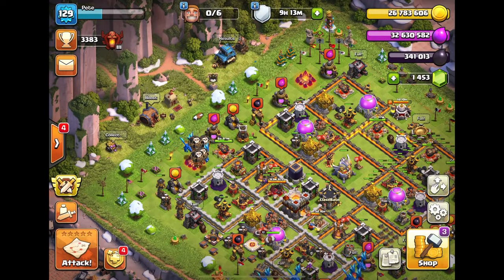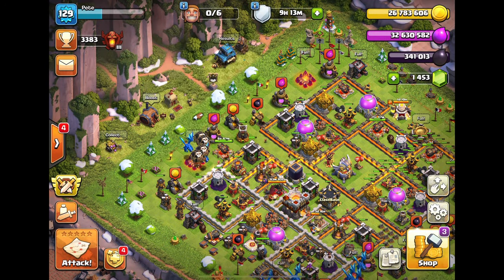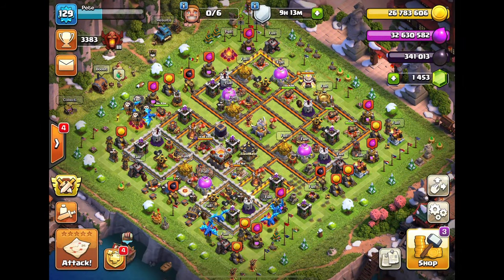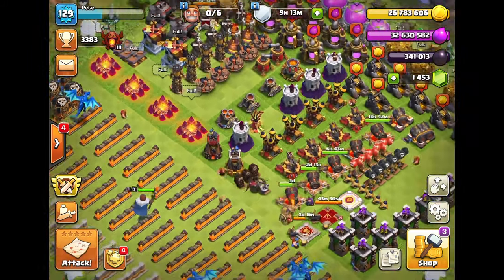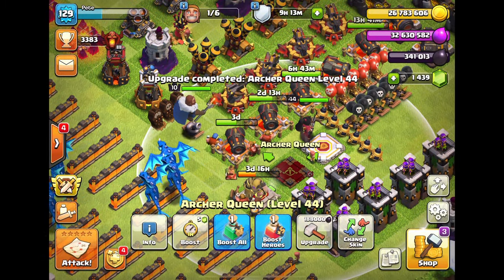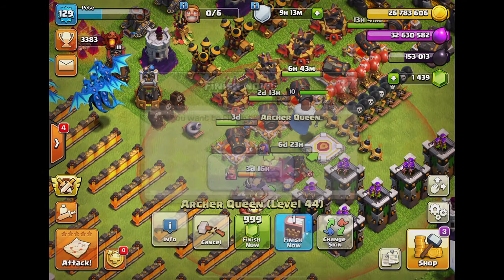I'll get the builder potion to get everything running much faster. The archer queen will be done - I'll probably just gem her, about 14 gems. That's not too bad, especially since I'm maxed on the gem mine making three gems a day. Let's start gemming her up. Should we start with walls? 180,000 dark elixir - that's quite a lot.